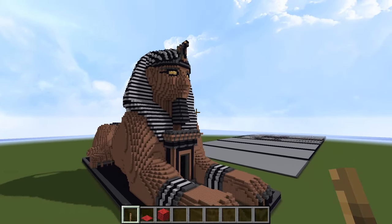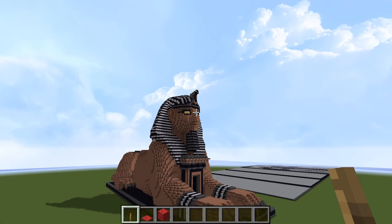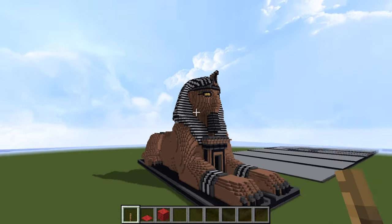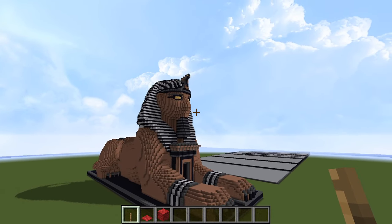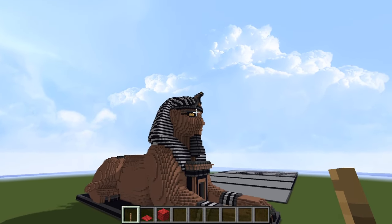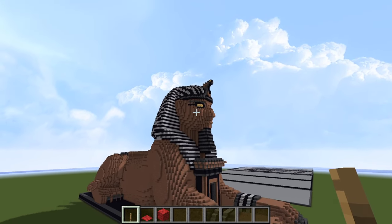If we get a little bit of distance from it, we can see the general shape of the face, including the hint of the mouth. I've tried to do the outline of the eye makeup — the Egyptians would always wear it.